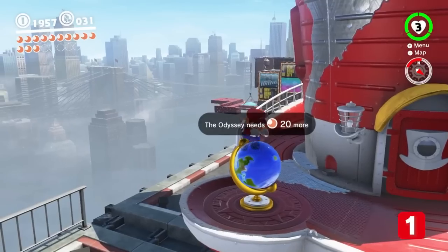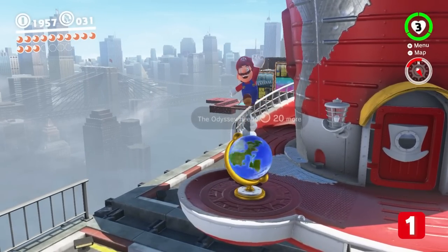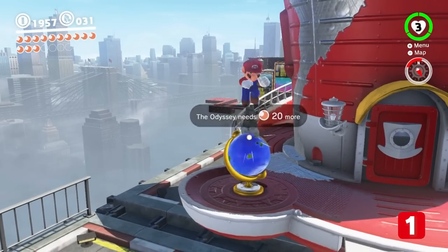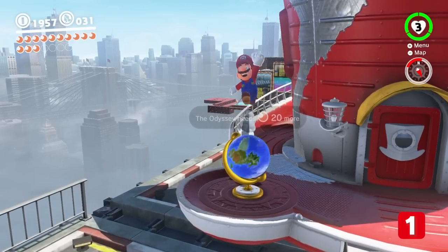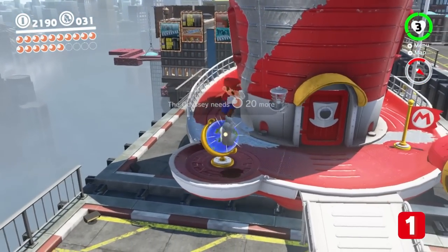Let's start with the Odyssey. If Mario jumps on the globe before you've completed New Donk City, it plays a lullaby version of the Fossil Falls theme. Once you've knocked DK off his perch, however, it switches to Jump Up Super Star.